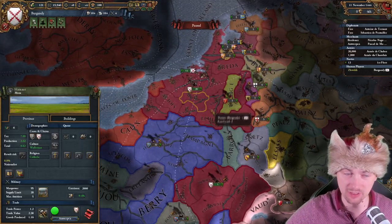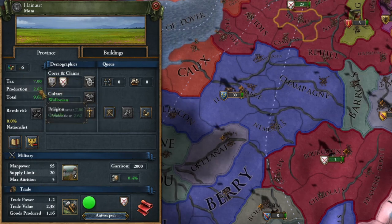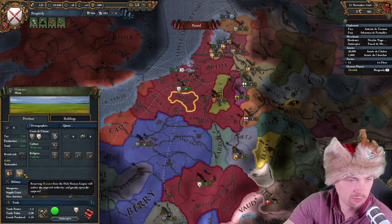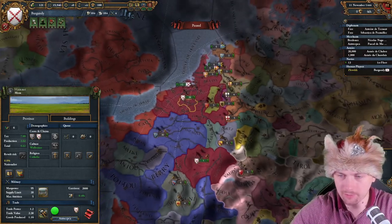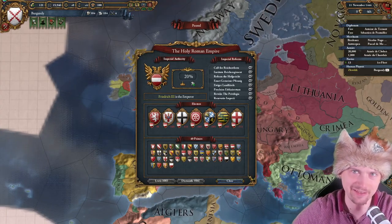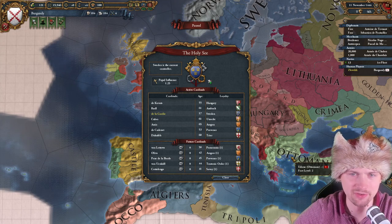Another thing introduced later is dev-clicking. You can see there's absolutely no dev-clicking — I have just base tax and production. It's also showing yearly income instead of monthly income. And I could remove provinces from the HRE. How about the HRE? The good old pre-emperor system. Actually, the emperor mechanic is far better now, and the old Holy Roman Empire interface is also tragic.